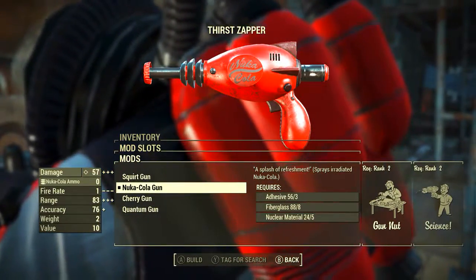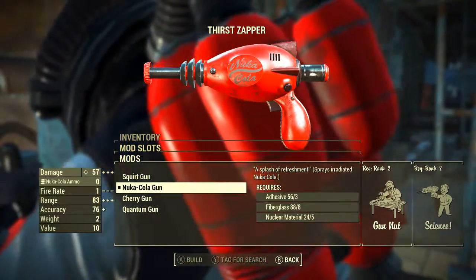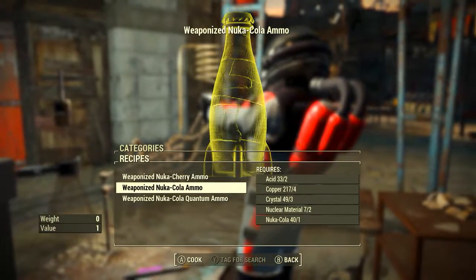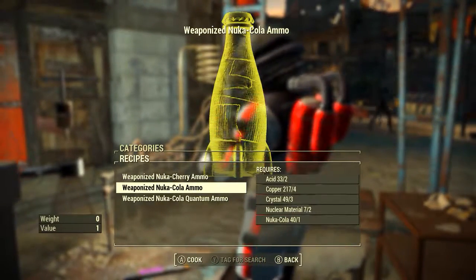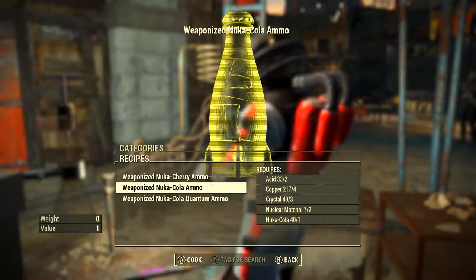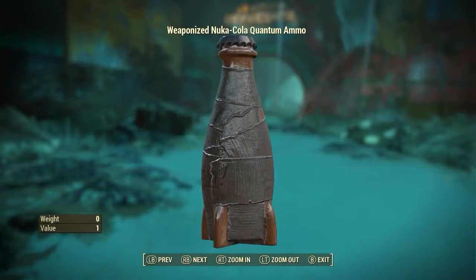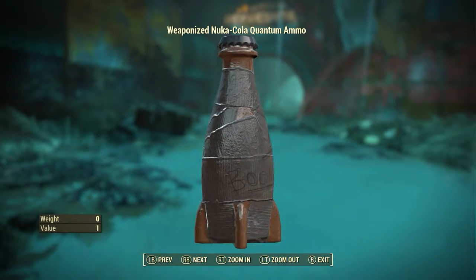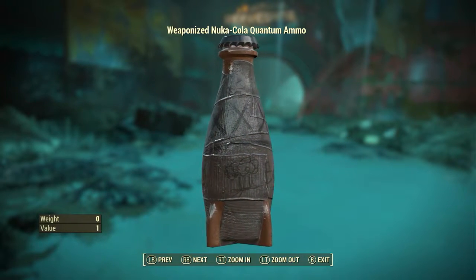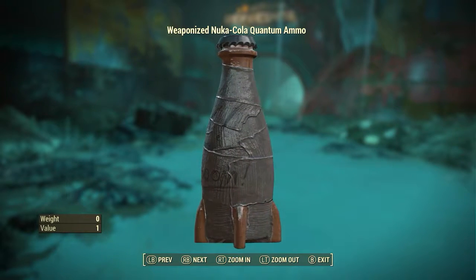First we're going to be covering the Nuka-Cola Gun. Its description: 'A splash of refreshment, sprays irradiated Nuka-Cola.' The ammunition for this will have to be made at a chemistry station. As we can see, we have the option of weaponized Nuka-Cola ammo. To create one it uses 2 acid, 4 copper, 3 crystal, 2 nuclear material and 1 Nuka-Cola. If you want to use this modification you have to make the appropriate ammunition. Every single type of ammunition you can build for every modification that goes on the Thirst Zapper looks the same.